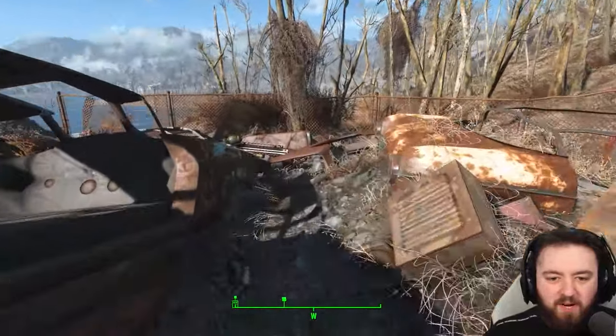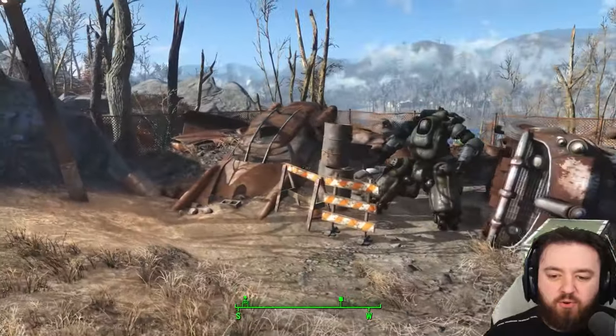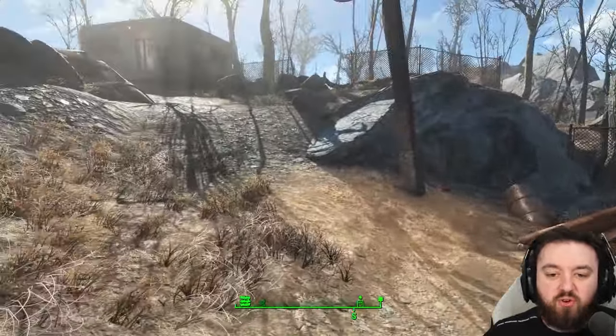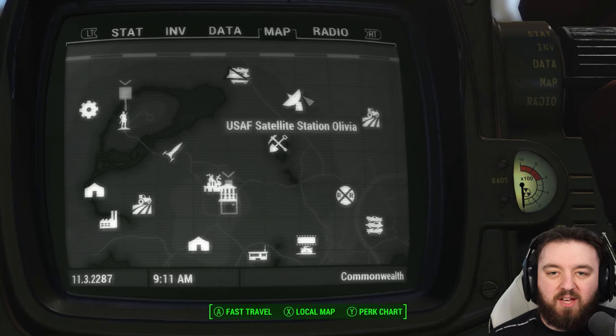The easiest place to pick one up is right here. Once you do, more mole rats will appear and they'll be the only enemies in this area for you to deal with. Sometimes you can get quite lucky and find some stuff in the trunk here. But we'll move on to Satellite Station Olivia, which is just east, to get our next one.